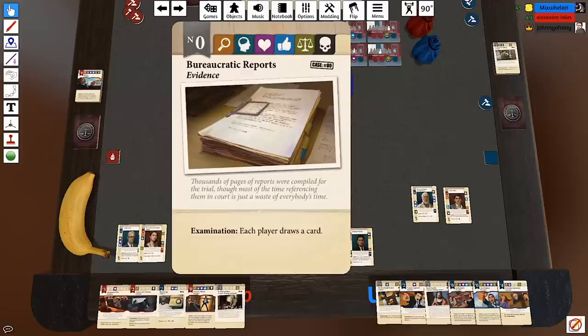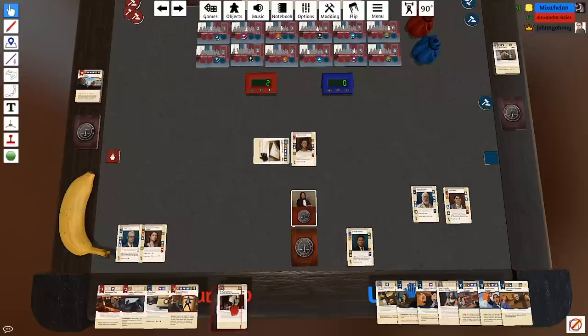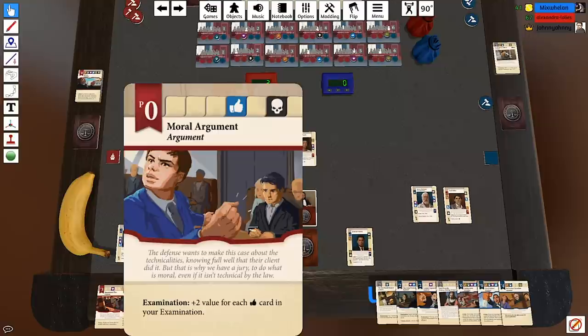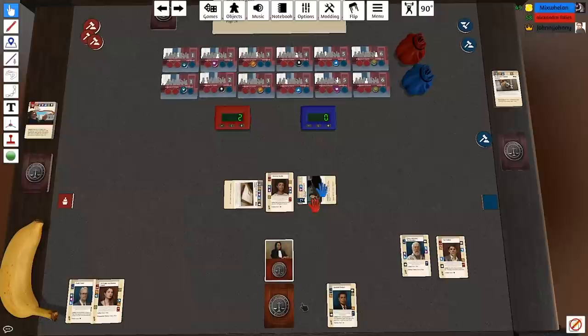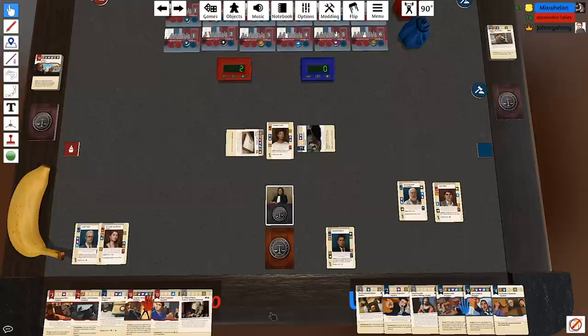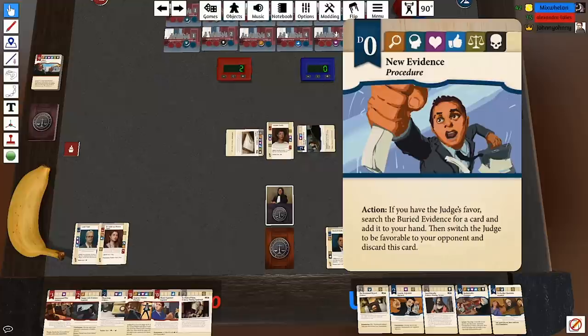I'm going to play this card — each player draws a card. Oh okay — I gave you two of those because I figured I'd benefit from that too. I'm going to play Charming Demeanour: 'Oh brilliant as always, Your Honour — thank you for being so fair during this trial.' Switch the judge to be favourable to me, then take another action. I'm going to pop down New Evidence as a procedure card. If I have the judge's favour I can search the buried evidence for a card and add it to my hand.